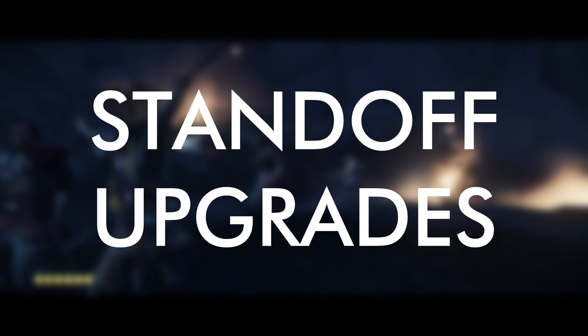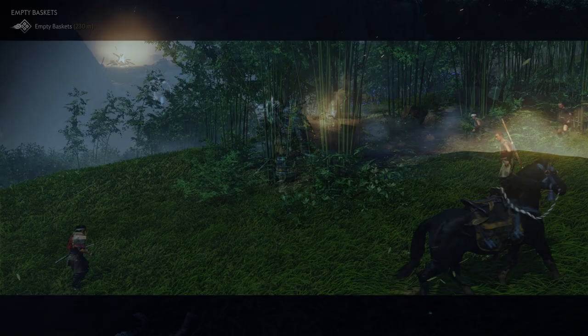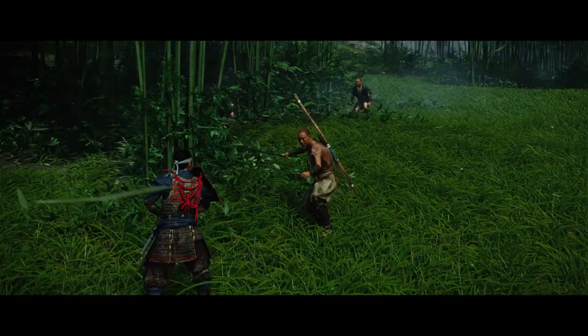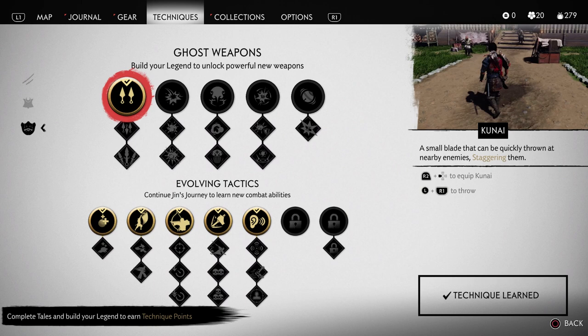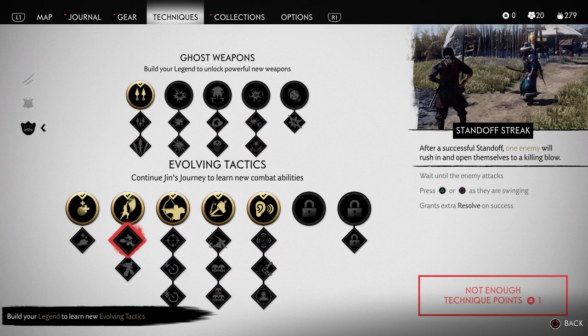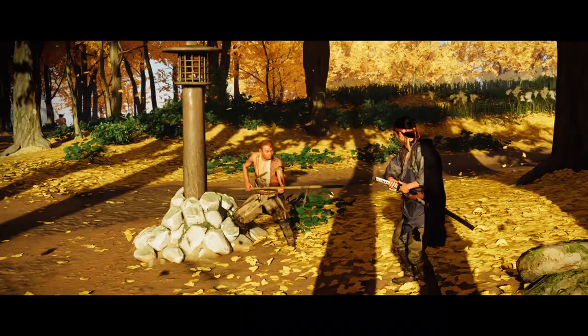In almost every encounter, you have the chance of starting off with a standoff, which gives you an essentially free shot at killing an enemy and a guarantee of looking extremely cool while doing it. You can upgrade it to take on more enemies in a chain, but it's one technique point for one additional enemy, then two for another one after that. Two skill points for one more free kill per combat encounter seems like a lot when you still have a bunch of other stuff to upgrade, so I would hold off on upgrading this until later.